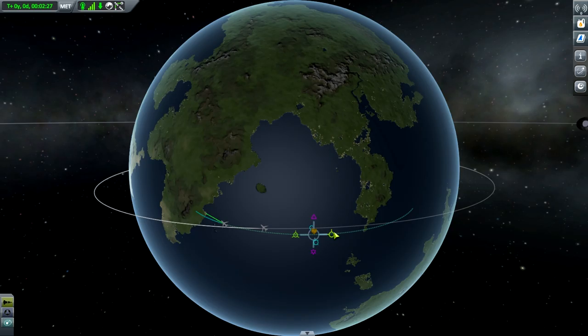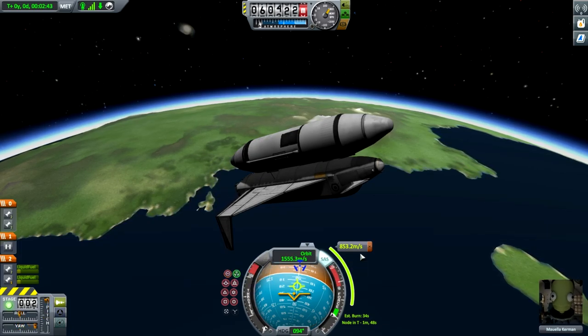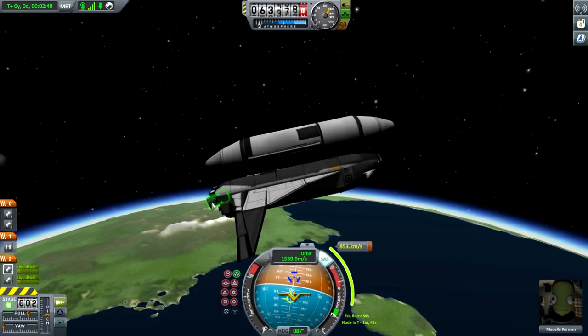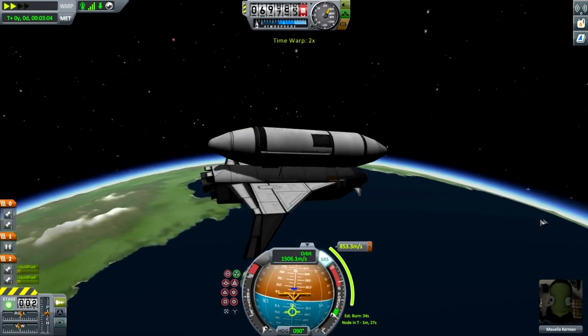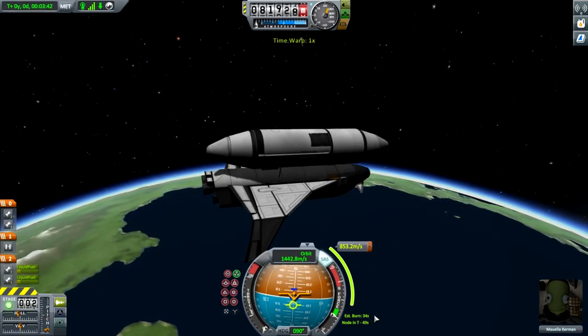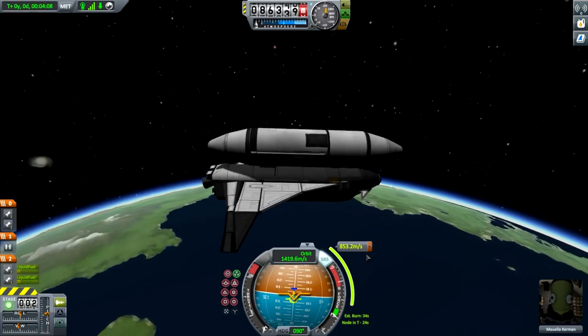Our focus accidentally switched to Kerbin — I double-clicked Kerbin and changed the focus, but that's fine. We'll pull out our maneuver node, get the apoapsis and periapsis side by side, and wait. It should be a 34-second burn. Hopefully we have enough fuel. The majority of our boosting will be done with the main rockets and then fine-tuned with the small engines. Once on the maneuver node, we'll increase time acceleration up to 70, then use the good time acceleration to get to our burn time. About 17 seconds will be our sweet spot for full throttle.